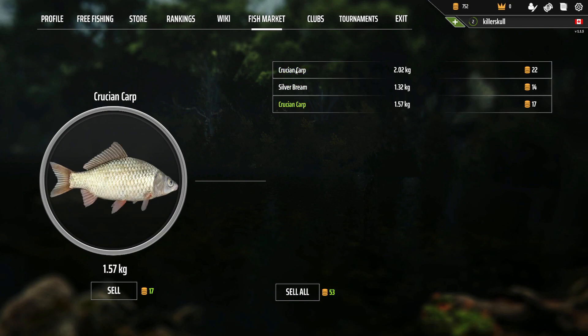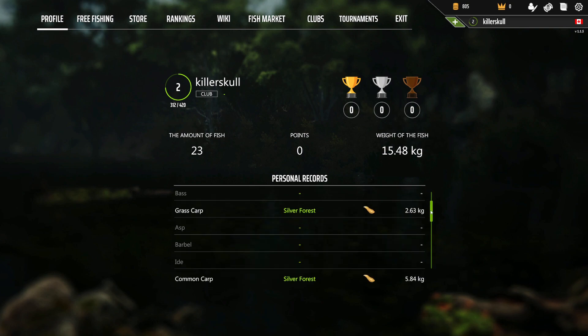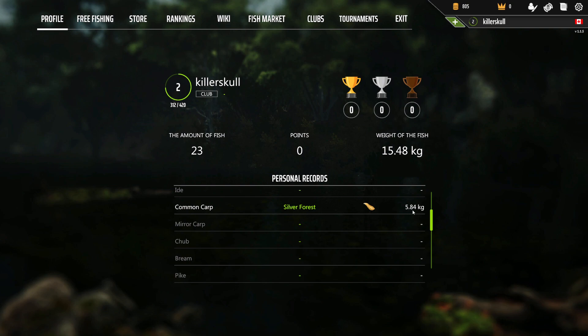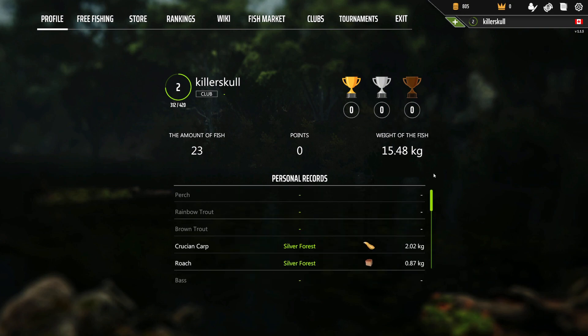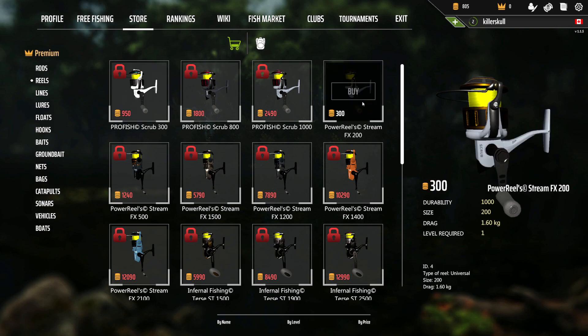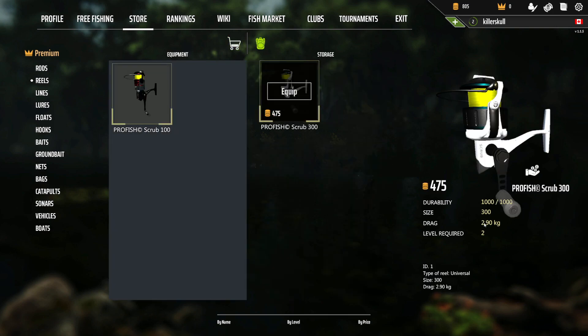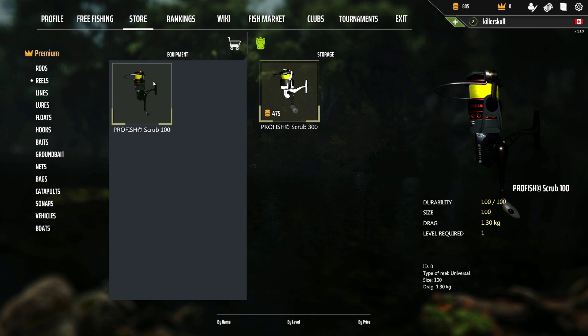We can sell individually — that's pretty cool. We are no longer under the 1kg mark with our fish; we're making decent money. Let's sell all for 53. What did we catch? Our biggest fish — grass carp 6kg, common carp almost — that was insane! 111 gold or coins or silver, whatever the currency is in this game. I'm just devastated about this reel — it's 1.6kg and I already bought a 2.9kg reel. I can't get rid of this reel for some reason. Why can I not sell this?